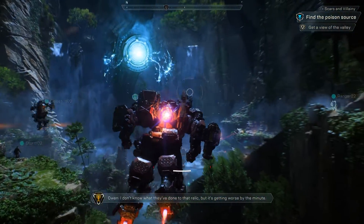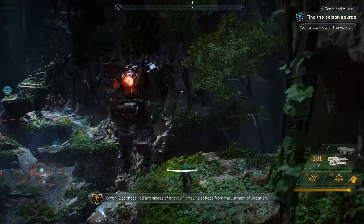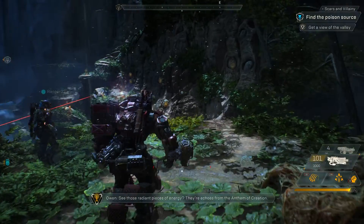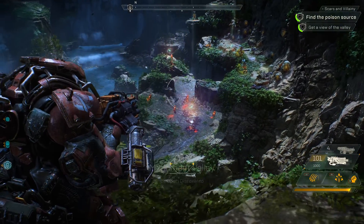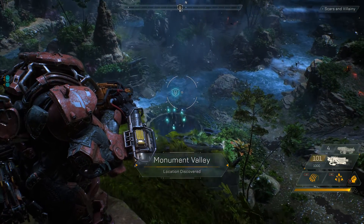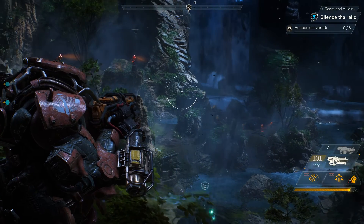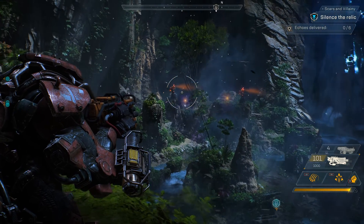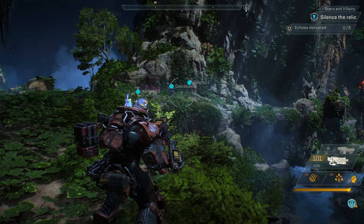I don't know what they've done to that relic, but it's getting worse by the minute. See those radiant pieces of energy? They're echoes from the Anthem of Creation. Return them to the relic — you've got to silence it fast. This will be the first real challenge for our squad. We have snipers to the right, the shaper interface below us, troops in the middle, and all the way to the left we have those turrets. Our squad can approach this in a lot of different ways, but Jen, you're the expert, so over to you.